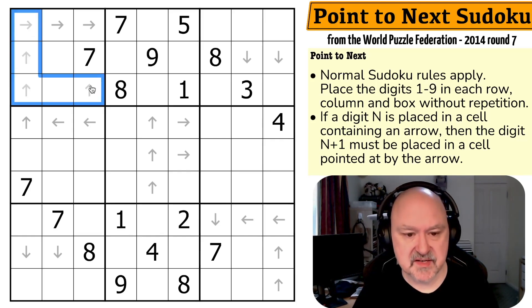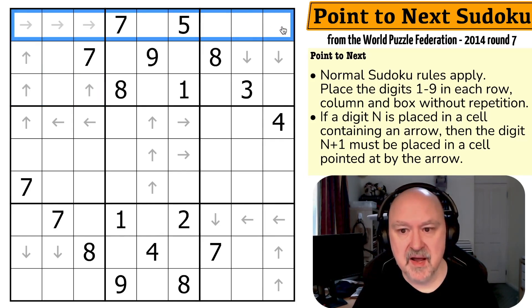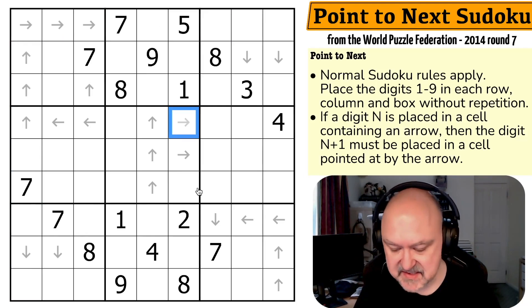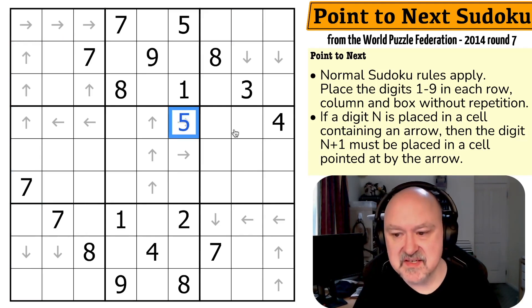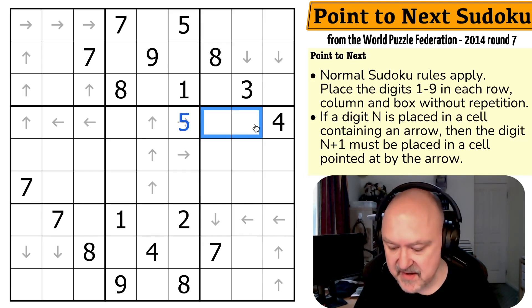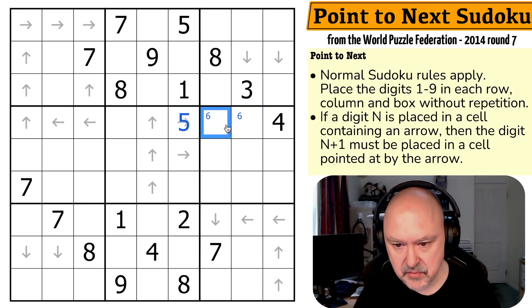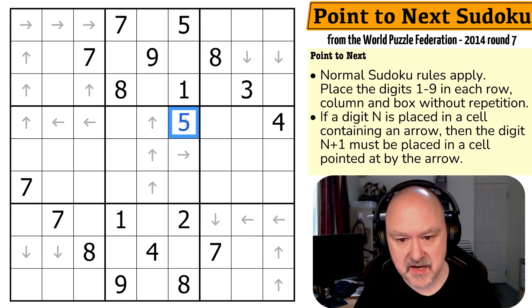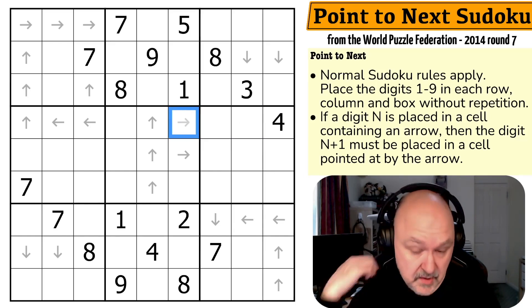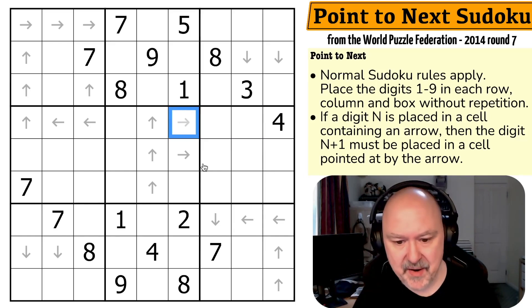Normal Sudoku rules apply — in every box, in every row and in every column, the digits one to nine must be placed without repetition. If a digit N is placed in a cell containing an arrow, let's say this was a five, then the digit N plus one — so in this case six — must be placed in a cell pointed at by the arrow. So if there was a five here, there'd have to be a six in one of these two. If this was a three, we'd be fine because the three is pointing at the four. They're the only rules in play apart from Sudoku.